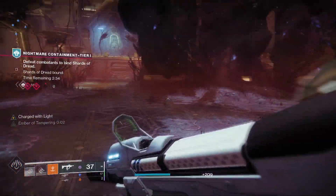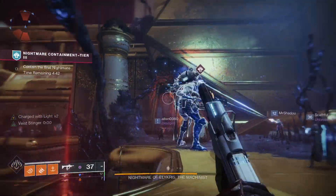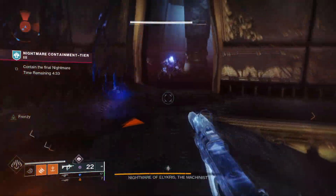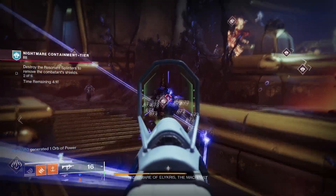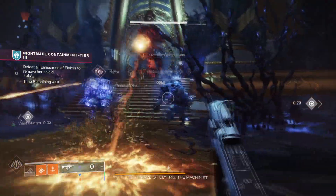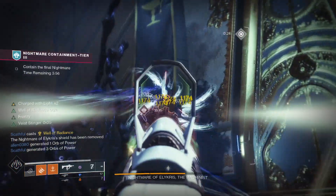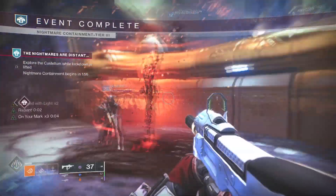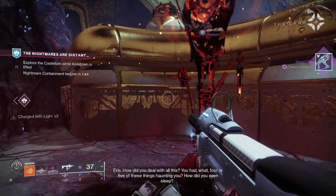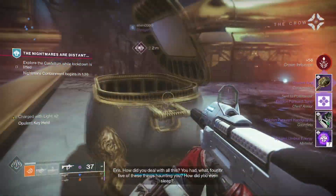When you finally get to the tier three nightmare you'll see it has three phases. This isn't a highly mechanical boss fight — there should be enough players to melt it — but watch out for screams as these will easily kill you. When little black crystal things appear, just shoot them to destroy them and it will move to the next stage. You need to clear the abominations before you can damage the boss, but after that the boss is released for DPS. When you finally destroy it, head over to the Harvester to deposit 500 Vestiges of Dread for rewards, which can include an Ascendant Alloy. You can also get an Opulent Key from the chest.